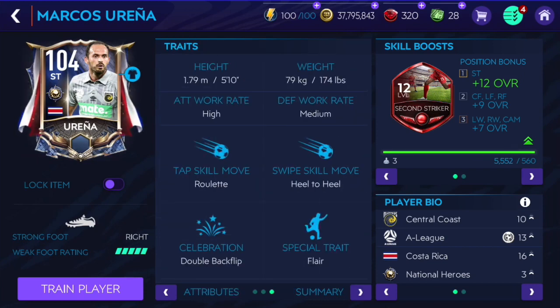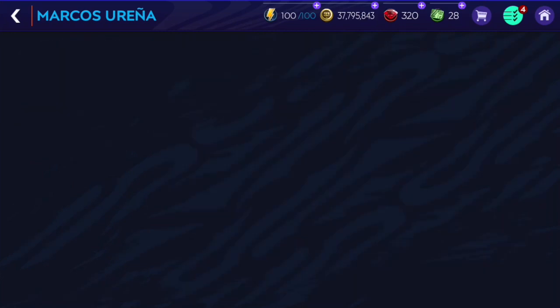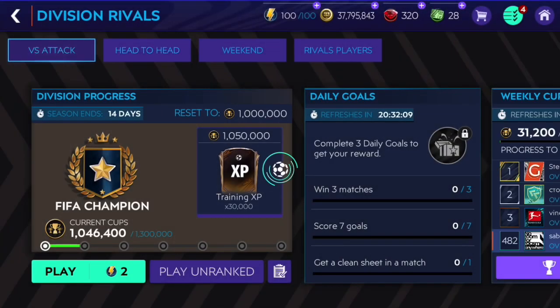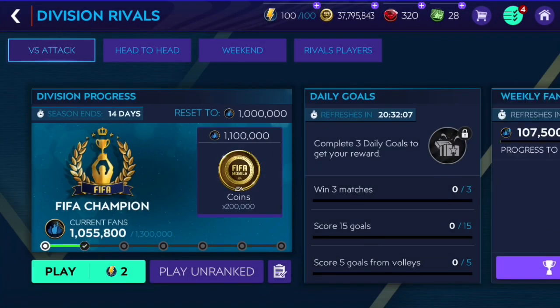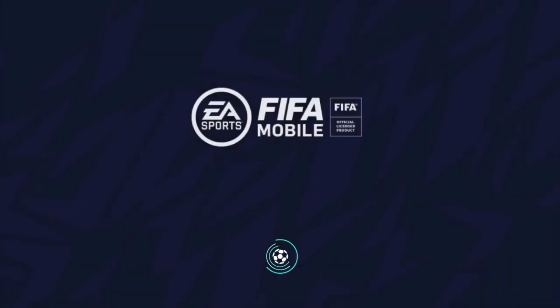119 balance is a little bit low. He's 5 feet 10 tall, high-medium work rates which is great, heel flick skill move is good, and flare trait as well. So it's gonna be interesting to try him out. He's got some stats that look good, but there are some stats he's lacking a little bit. Let's get into the first attack gameplay first, then into a head-to-head match, and we'll see how well he plays.